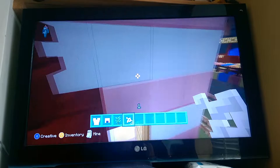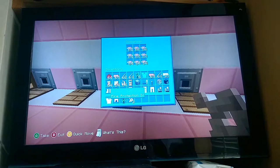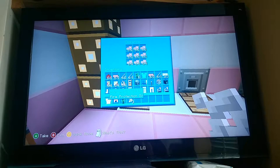I haven't shown you the dog kennel. I'll show you what's in the dispensers by looking into them: cooked pork chop, raw beef, bones, and raw pork chop.